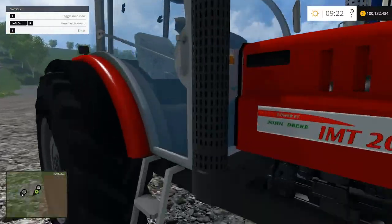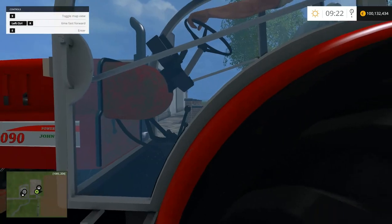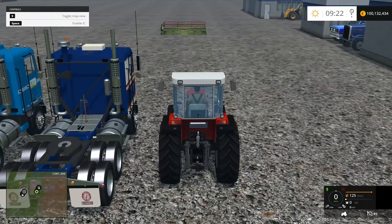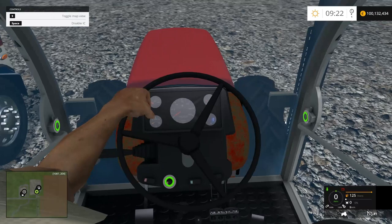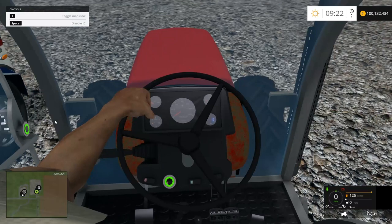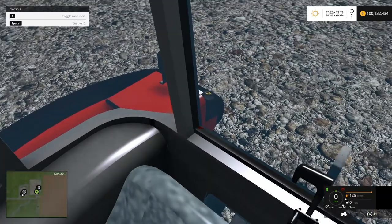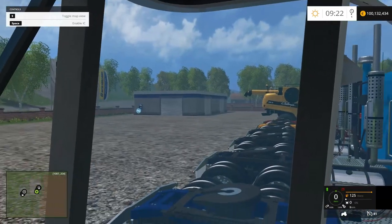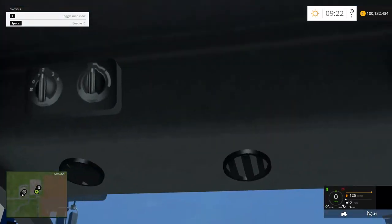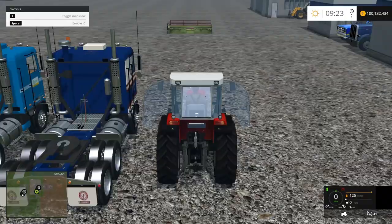So here's our IMT — pretty decent. Let's get inside. We are in the IMT, so we have the IC. Oh good grief, we have an arm. I'm really not sold on arms — they're creepy. I'm just not sold on them. Anything up here? Nope. So we can open up all the things and turn on the lights.